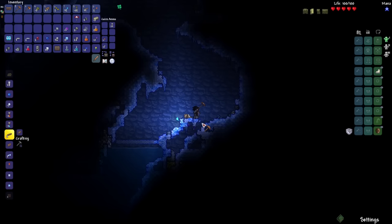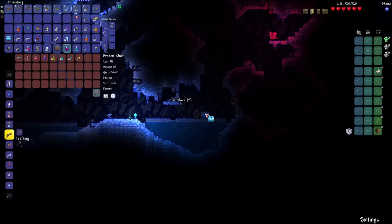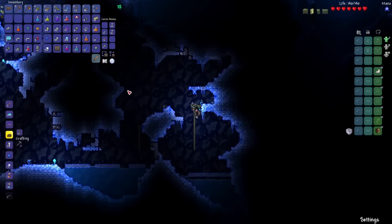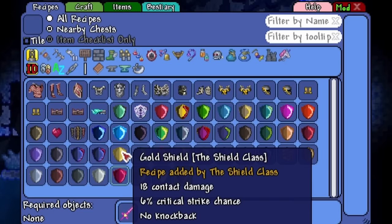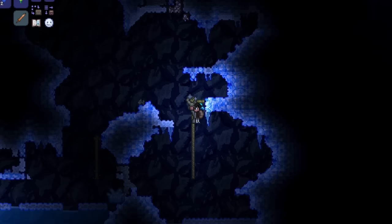Found enough amethyst for a hook. Here's another ice chest — gravitation potion! I didn't expect to find a gravitation potion so quickly, which means change of plans. I was going to collect enough gold to craft the gold shield, but now if I can use the potion to find the Star Fury, I can turn that into the Star Shield, which is a lot better — 26 damage compared to 18. Let's teleport home, drink my gravitation potion, and search for the sky islands.